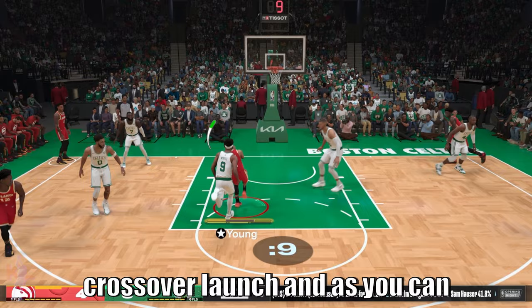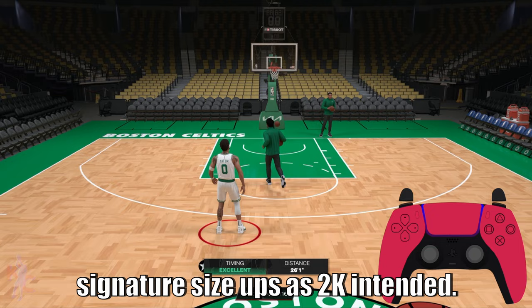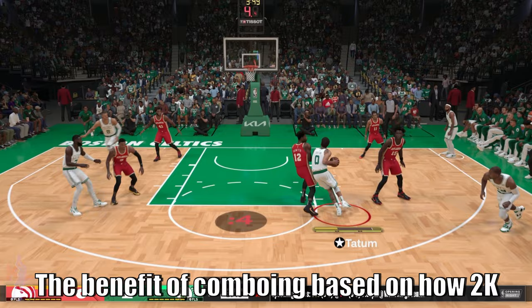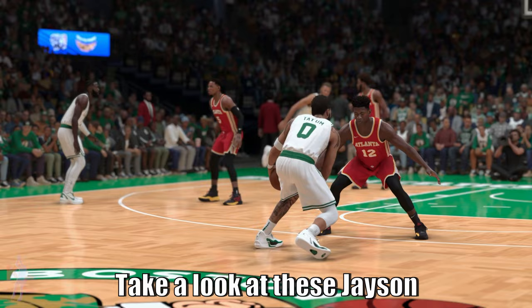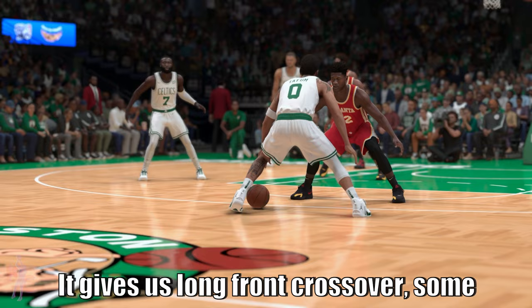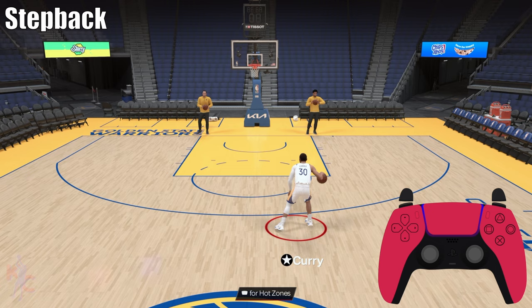Compare that to a proper Trae Young speed boost crossover launch — much more difficult to defend. Next are your target size-up combos, which is basically combo-ing the right stick inputs out of your signature size-ups as 2K intended. The benefit is that it gives you different animations. Look at these Jason Tatum size-up combos: long front crossovers, nice tween hesitations, and even an in-and-out that you can combo into a size-up launch.